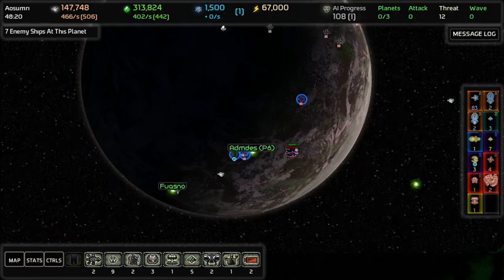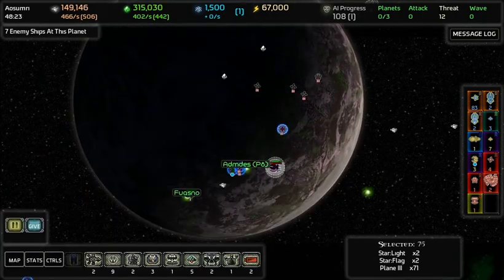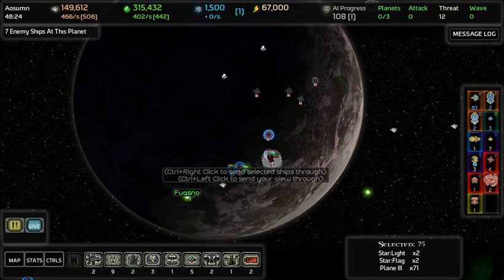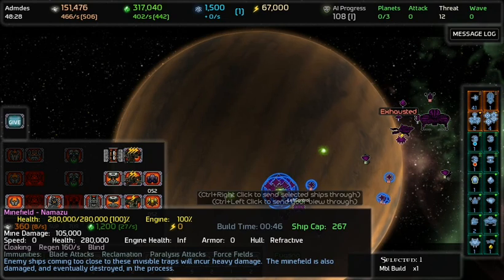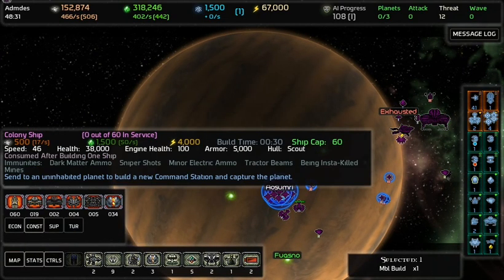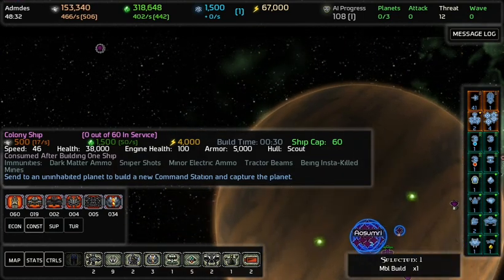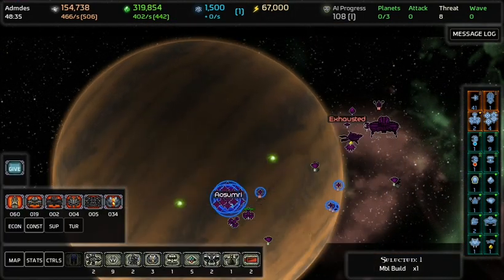You should build a colony here on Azumus. Yeah, because you'll get this advanced research station, which is A: six knowledge per second, B: a new type of tech, and a new type of basic ship. Nice — real nice. I'm sending my mobile builder.